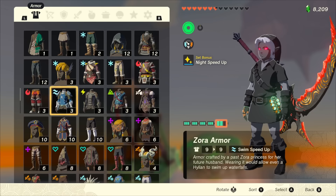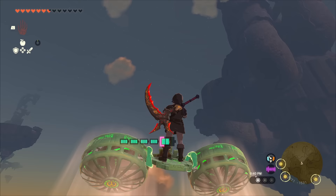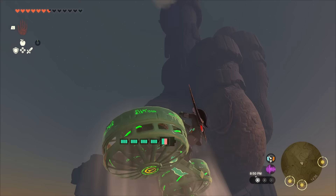Alternatively, if you already have the Zora armor, you can actually swim up the waterfall right here. When you're on this device, make sure you don't tilt back too far because you can actually fall off. We're going to approach this with the assumption that you don't have a ton of energy and can't make it all the way to the top.